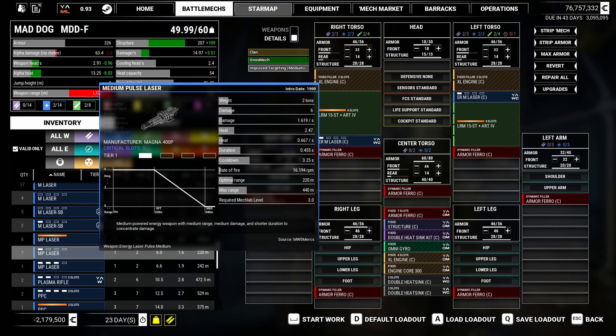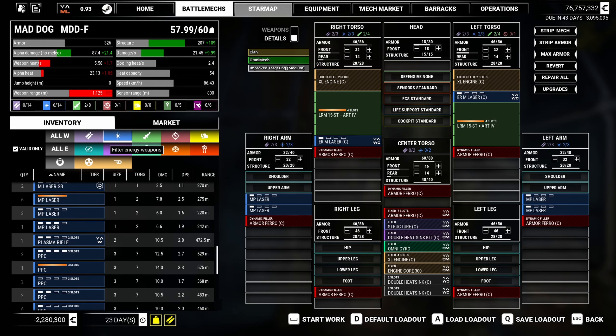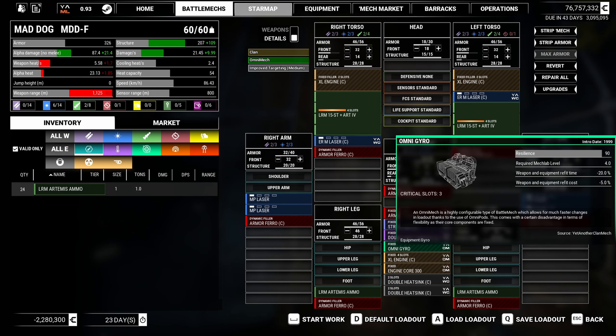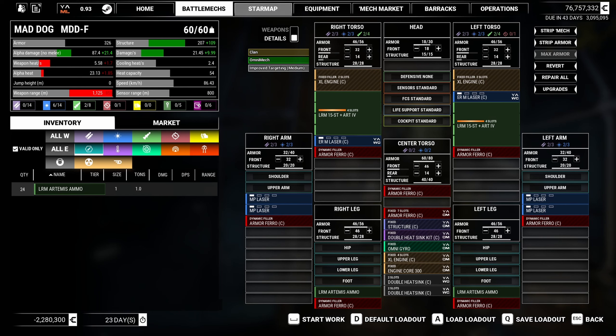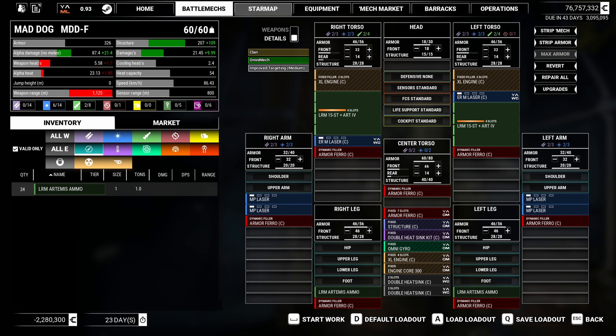For this mech I don't want to do a brawler setup. We have some medium pulses — not great but we could put a couple on. What if we put two medium pulses here and two there, so we have four total? Heat is at 2.4, not bad, and we can do a lot of alpha. We need ammo for the weapon systems and we've got lots of Artemis LRM ammo so we can shoot a ton. At least give it two bins. That puts us right at 60 tons.